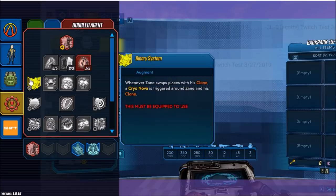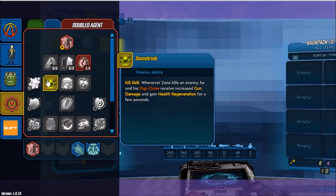We have the augment ability Binary System — whenever Zane swaps places with his clone, a Cryo Nova is triggered around Zane and his clone. Up next we have Donnybrook — whenever Zane kills an enemy, he and his Digi-Clone receive increased gun damage and gain health regeneration for a few seconds. And the passive Premunitus gives Zane and his Digi-Clone increased magazine size.